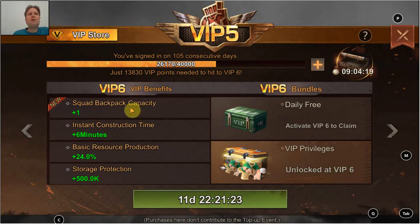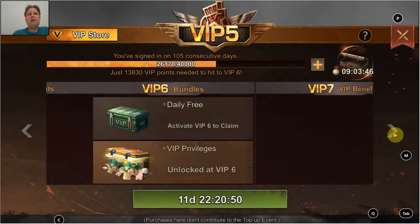Squad backpack capacity increases from here onwards, which is quite interesting because normally that's for your hero explorer missions. I'd really like to set that to auto, but at the moment I don't have enough capacity, so I'm missing out on rewards and I'm forced to manage it manually. That just takes time, and one extra slot doesn't make a huge difference, but getting more and more will definitely be helpful.